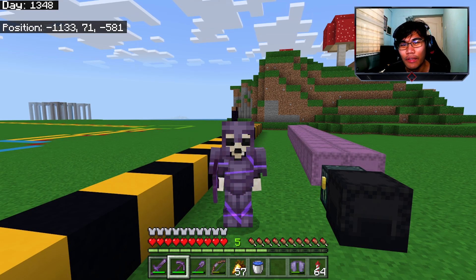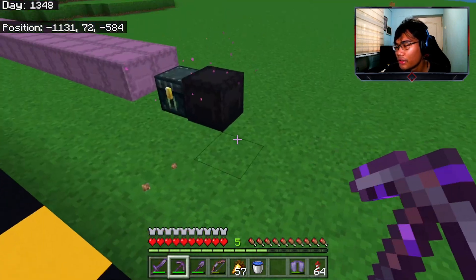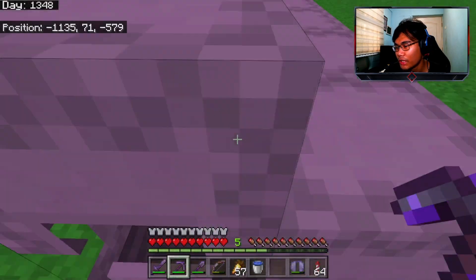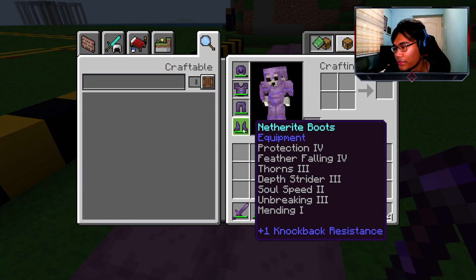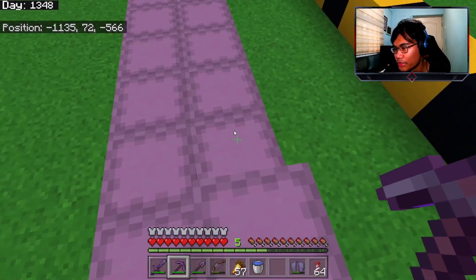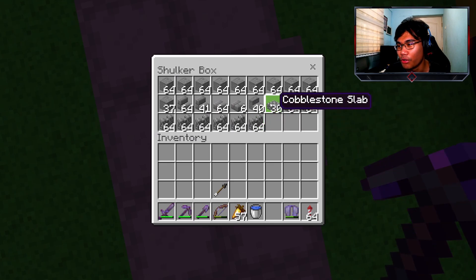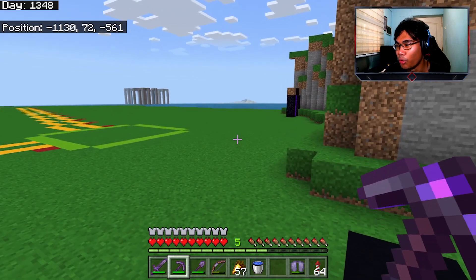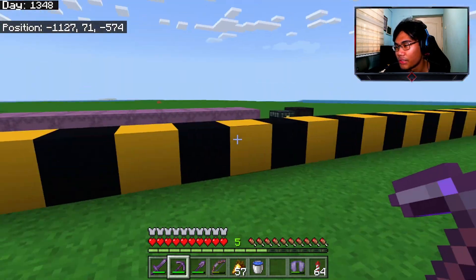Hey guys, back with another episode of Minecraft let's play. In this episode we are going to start building the castle. As you can see, these are all the materials that we need, and I kind of changed texture packs too. The most important thing is probably this cobblestone stuff - cobblestone walls, cobblestone slabs - they finally do not have the untextured look anymore.